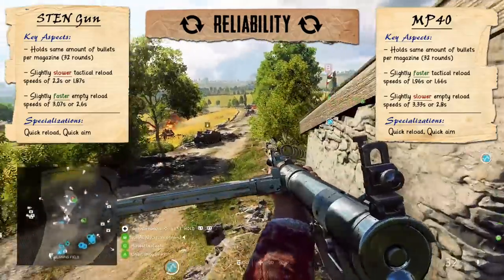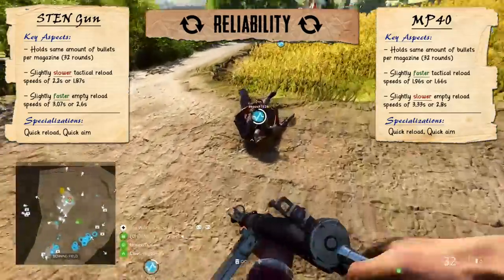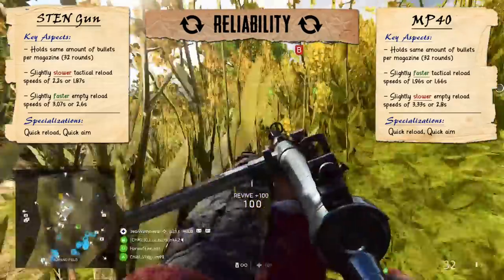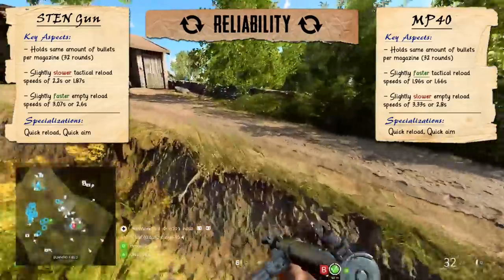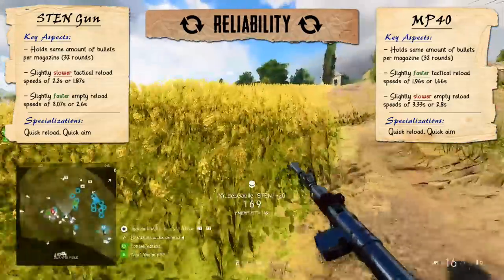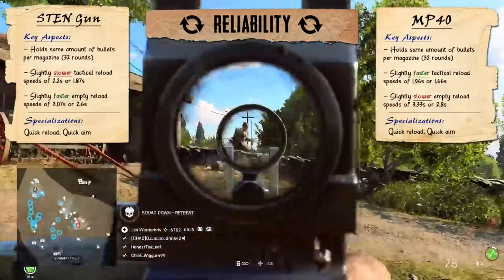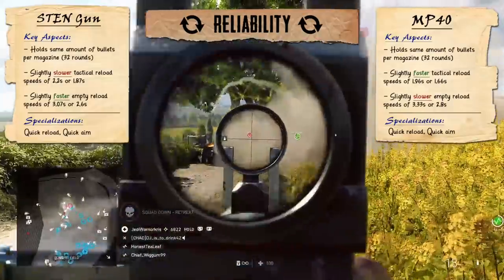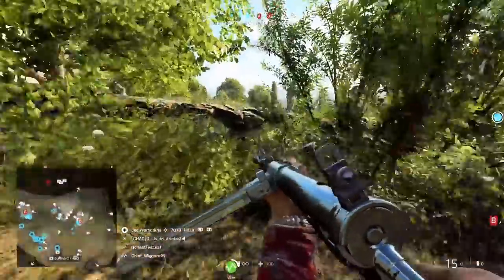Both weapons also happen to have the quick reload specialisation, shaving off about 15% of reload time. If this specialisation is applied to both weapons, the MP40's still going to have the faster tactical reloads at 1.66 seconds as opposed to 1.87, and the Sten's still going to have the shorter empty reloads at 2.6 seconds as opposed to 2.8. This could potentially give one of the guns quicker tactical and empty reloads over the other, though because they've both got access to this specialisation, it doesn't really give any particular gun an advantage.